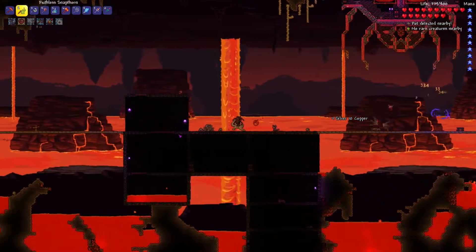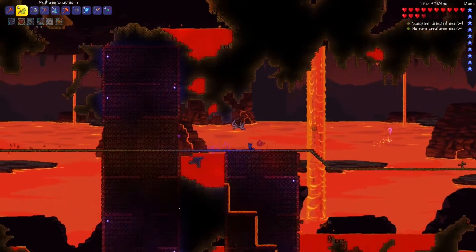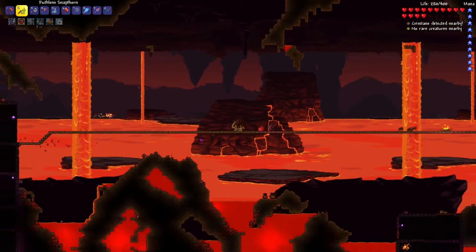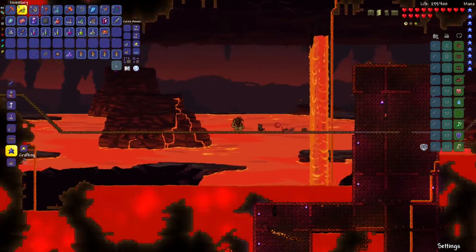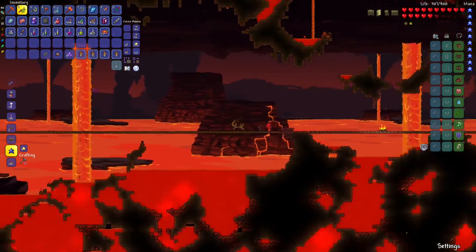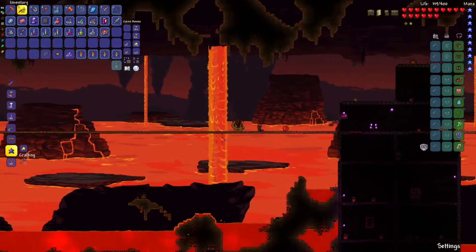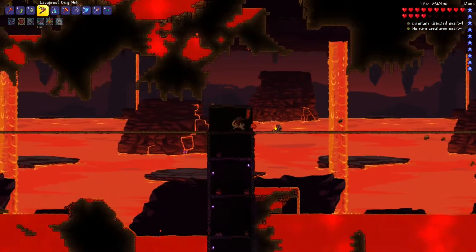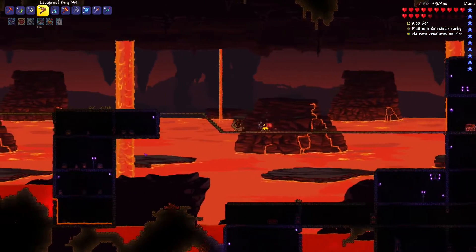We could start on the left-hand side instead of the right for this Wall of Flesh, since I think we've only fought him running to the left. We could change it up. I'm pretty sure we have everything we need. We did it once right at the end of last episode and it wasn't too bad. As long as I stay focused and don't run into any big buildings or walls, we should be good. We got our 300th hellbat there. It is significantly farther over to the left-hand side of our arena, which is probably why we haven't done it this way yet.